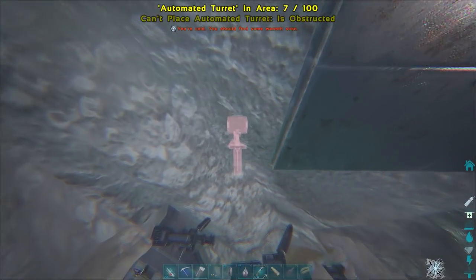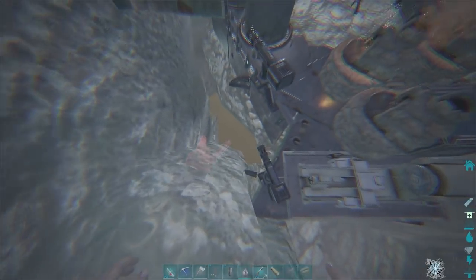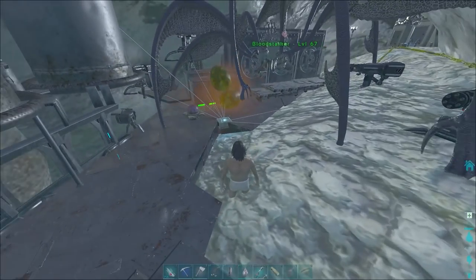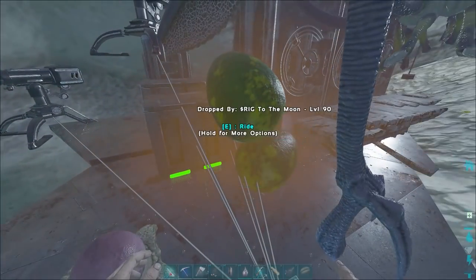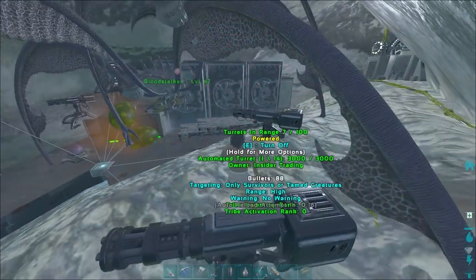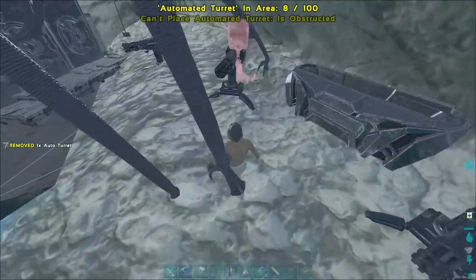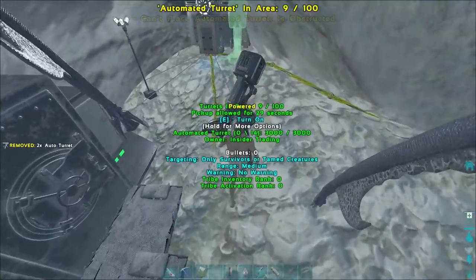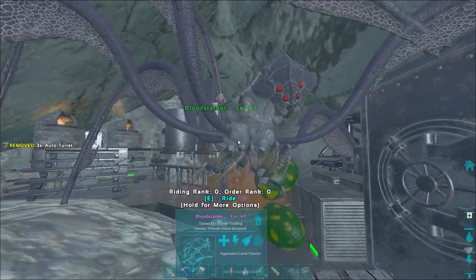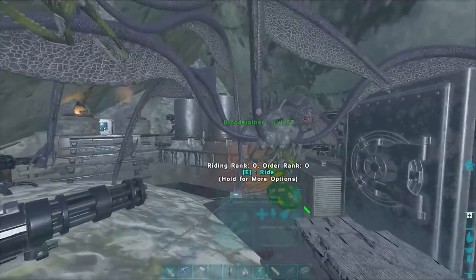All right boys, just finishing up some base upgrades here. We added a few more turrets just so it's a little harder to rocket this base. Like I said, this base mostly relies on being hidden as its main defense factor — I definitely don't have it defended very well. We're just putting all these turrets we got down so people won't get them even if they raid us. It's looking pretty good — we made some good upgrades.